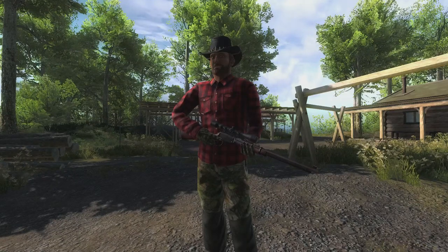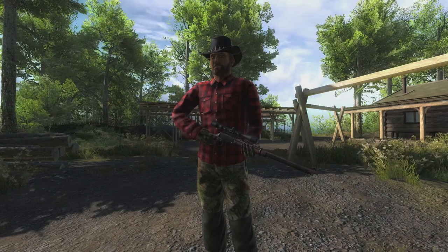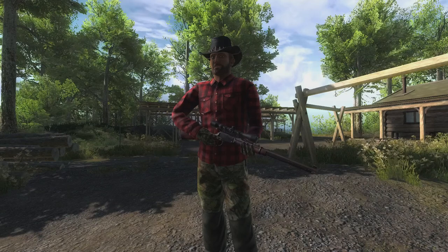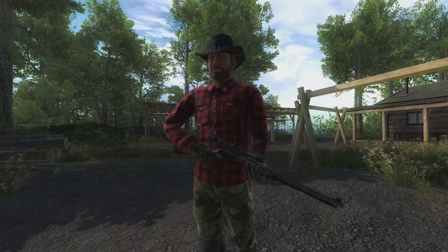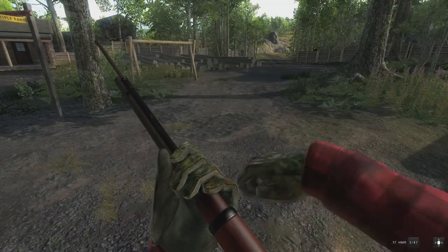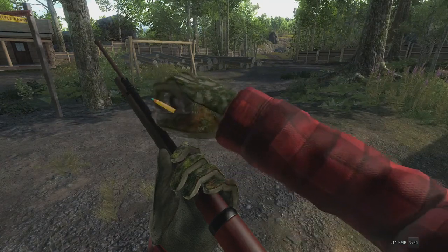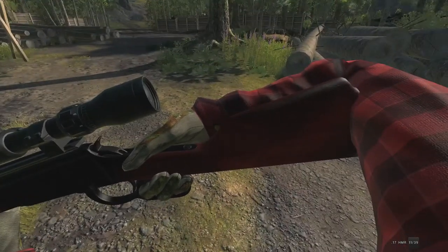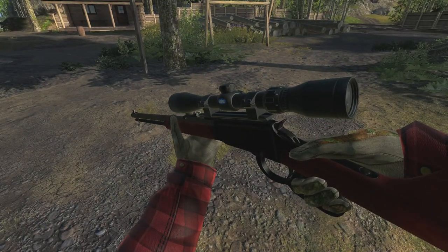What's going on everybody, it is Wild Willy and today a brand new gun just came out to the Hunter Classic — it is the 17 HMR lever action rifle. This is the third lever action caliber rifle released to the game. We jumped into Loggers and it reloads just like a 22 long rifle. It holds 11 rounds, has a beautiful all-wood stock and a stainless steel rifle barrel.